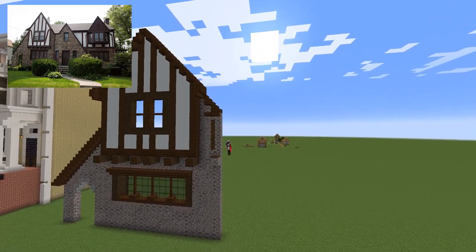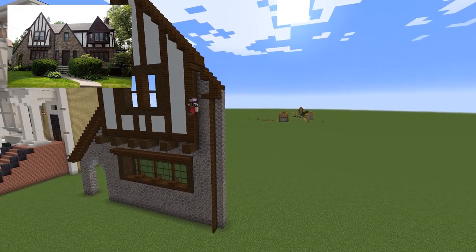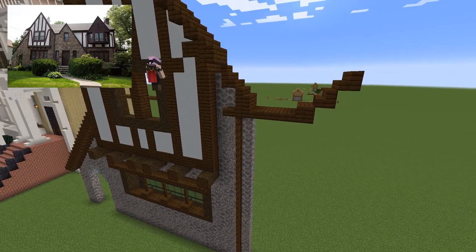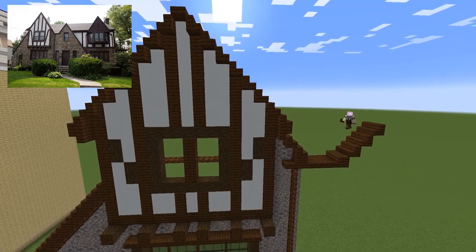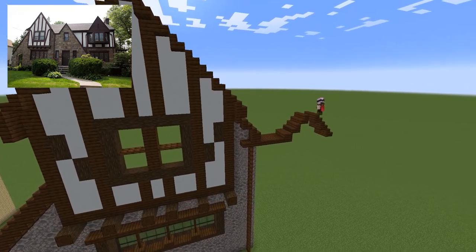After that section was done, it was very hard to recreate the little gutter you see there in the middle — at least it looks like a gutter. I can't quite tell what it is, but I made it out of trap doors that were opened, and I thought it looked pretty decent. Until we get vertical slabs, there really is nothing else that gets remotely close to it. Although in hindsight, I guess I could have used fences. Yeah, I probably should have used fences.